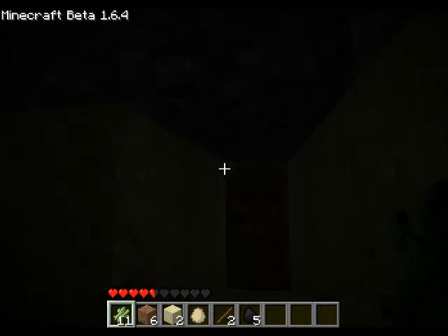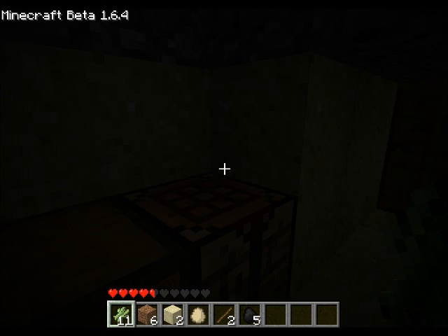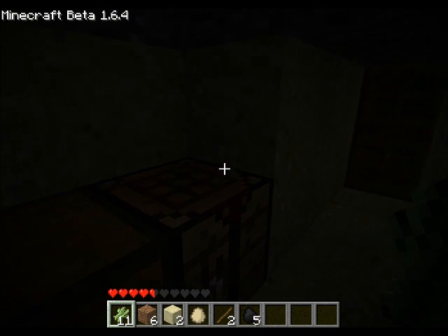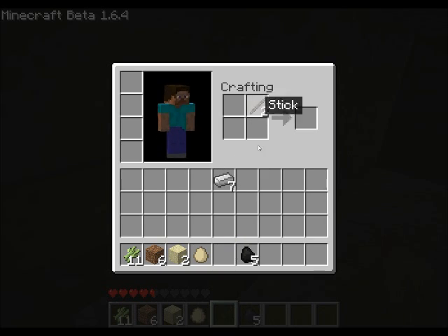Okay, hello — I made an error before. It wasn't wheat, it was sugarcane. Let me light this up here. Yeah, sugarcane makes paper.